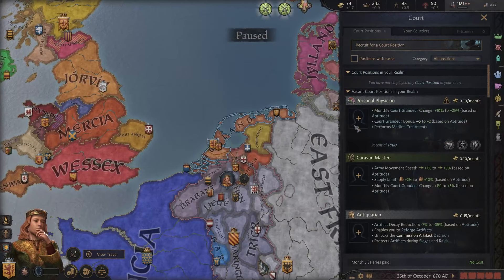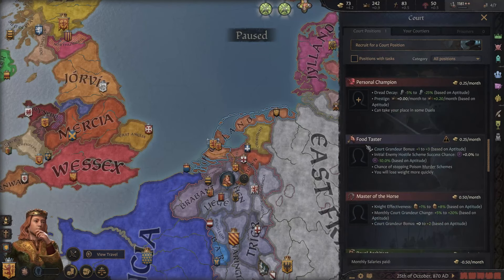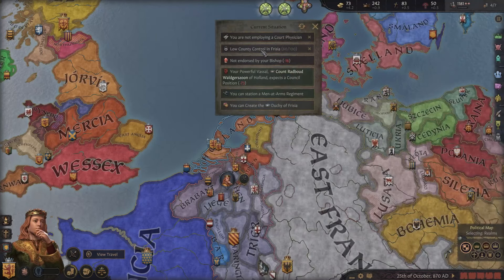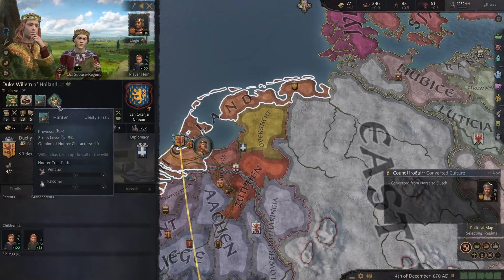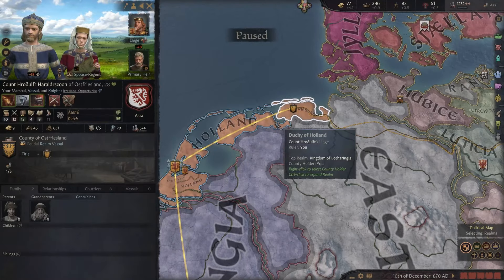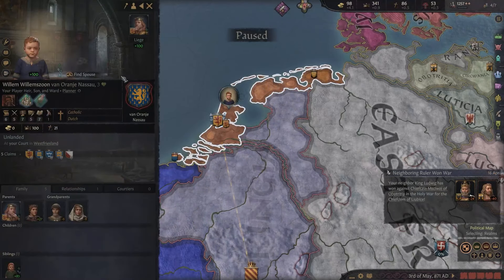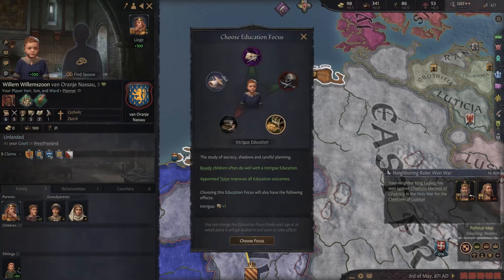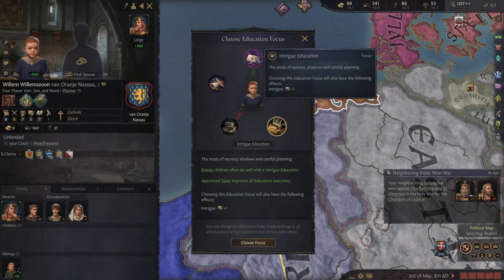A royal architect requires a kingdom title, which we don't have yet. We failed the hunt but we still get the hunter trait. This guy converted from Norse to Dutch — that's actually very nice, because they almost always stay Norse, which is very annoying for control. Our son gains the rowdy trait, which helps with martial or intrigue, but intrigue is not really useful for building tall. You can use intrigue to kill people and inherit kingdoms, but all the counties we want we should get pretty easily.